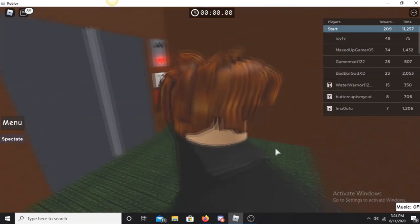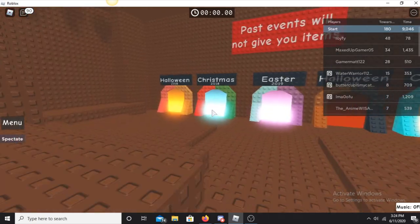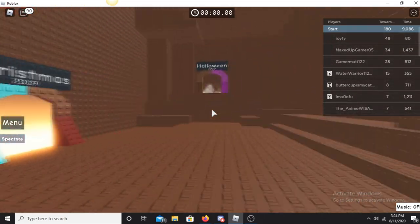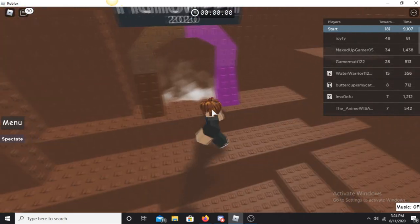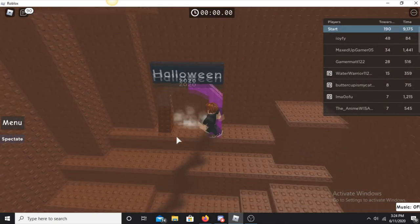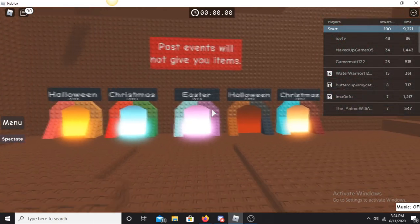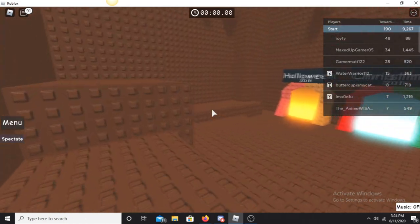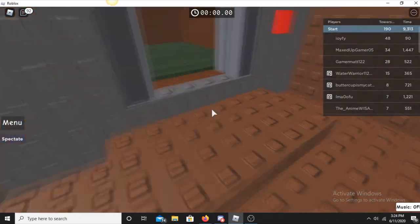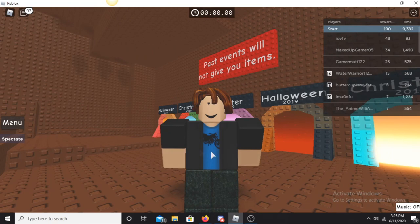The music actually changes, which is pretty cool. Here we are in a cave underneath the main hub. There are five past events you can revisit — just so you know, completing them won't give you the items; they're just to replay. You can also see the next event coming up for Halloween 2020, and eventually that portal will light up too. This is sort of a hall of fame for all the old events. If you enjoyed this tutorial, please like so others can see it. Thanks for watching — it's been Mr. McTaco, and I'm out.